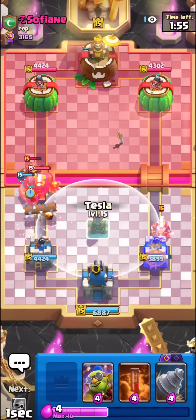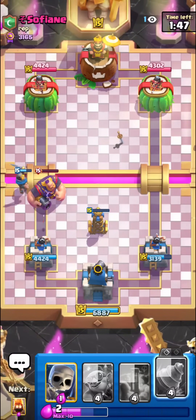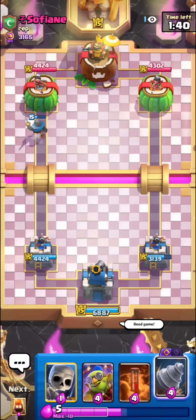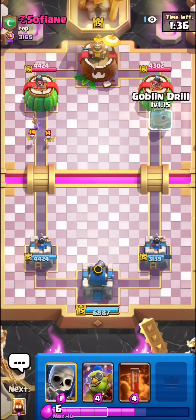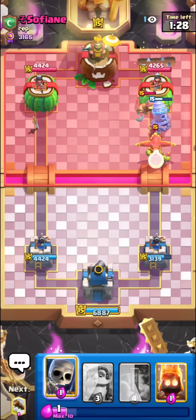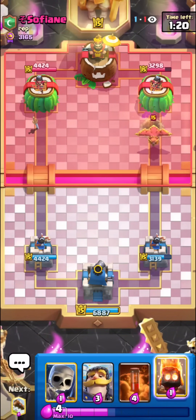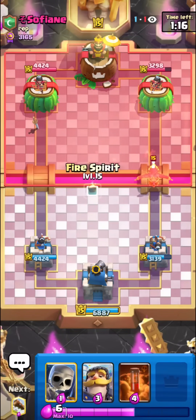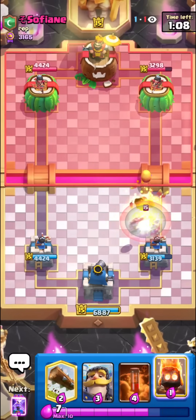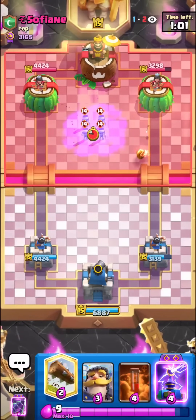This could be pretty bad — we're getting kind of outcycled ourselves, but at least our King Tower is going to help out against the Ghost. Honestly, a pretty bad start, but we're alive. The King Tower isn't too bad to take in this matchup — when you face the Ghost spam, sometimes the King Tower can be helpful. I'll go for the Drill and Demolisher. It's good to go same lane in this matchup because you get so much Poison value. He's probably going to try some huge double-lane RG pushes, so we have to cycle our cards in the perfect order.